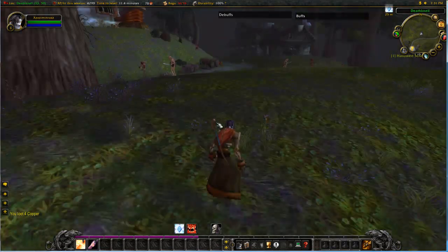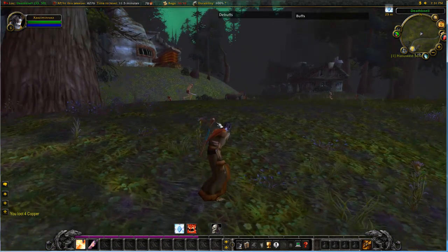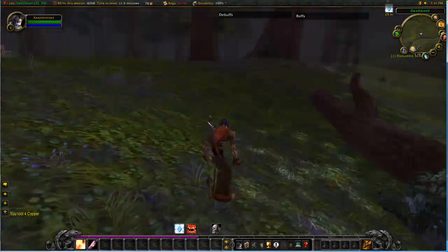What I'm about to show you is how to solo a rattle cage skeleton for the undead starter quest. First you need to get up north in Death Knell, to this tree here.